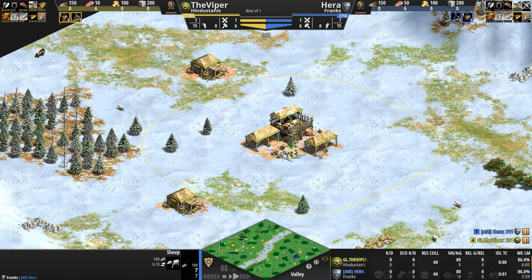Those are the two civilizations and our two gladiators for the day. An ibex gets pushed into the Frankish camp as Hera researches loom right before clicking up to feudal, and the Viper does the literal same thing — clicking up four seconds ahead of his opponent. We're on the Valley map, which we can call a frozen Mississippi. We've seen this map recently with the new civilizations — the Armenians and Georgians — whose mule carts absolutely decimate the ibex and deer population in the center.